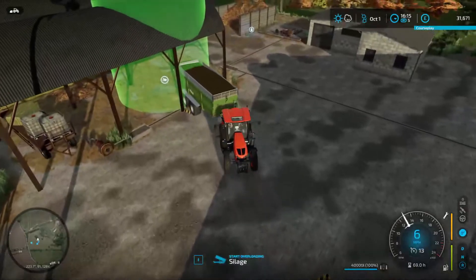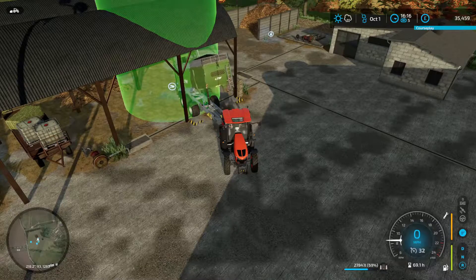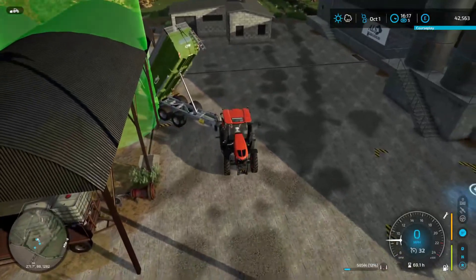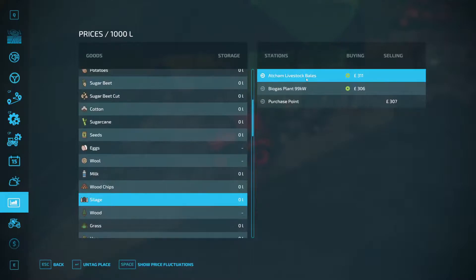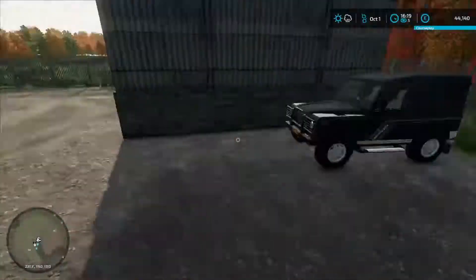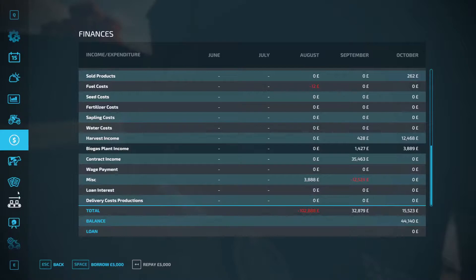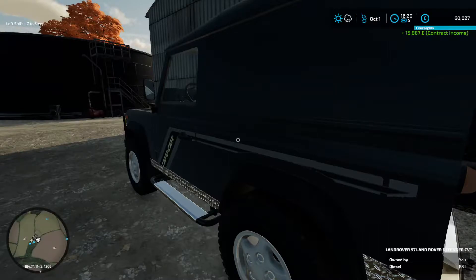We need to maximize our income — we've only got five years to do this. We need to complete the contract so we can get our money. 15,887 in total — awesome. We're now at 60,000. We need to buy ourselves a water trailer. We're going to take this one — it is small but I think it'll be good and we can tow it with our truck. Do we want grey, black or chrome rims? Grey and black cost nothing, chrome costs 2,000. I think I like the black on there, actually. So let's buy that.